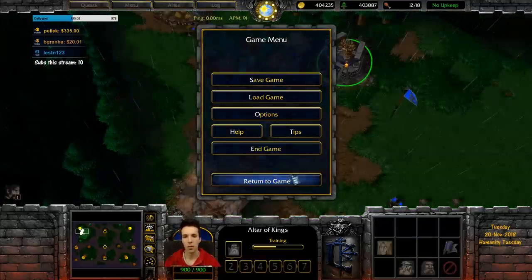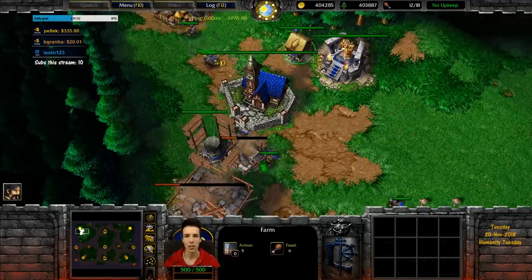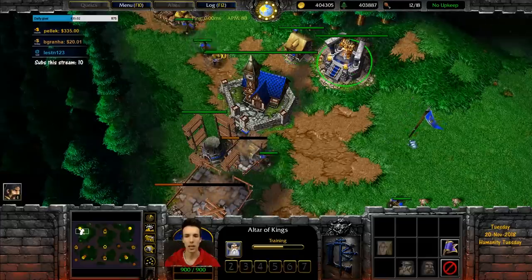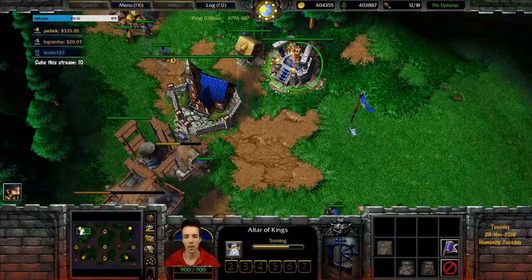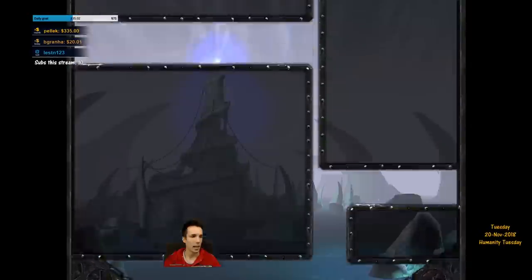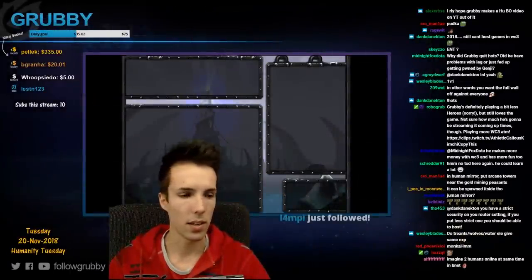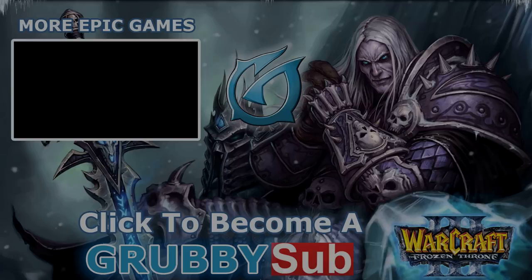Different maps employ the same concepts. Even on Twisted Meadows, where you may not easily make the wall off the same way, you should still gravitate towards it with as few buildings as possible to quickly close the gap. Hope you found this a little bit useful — thanks for requesting it.